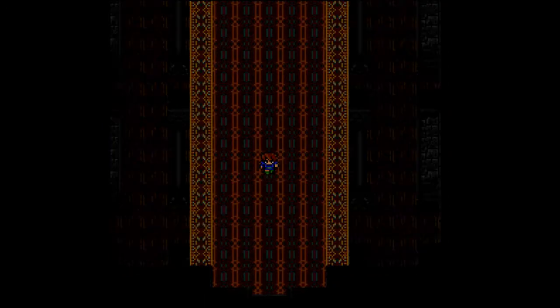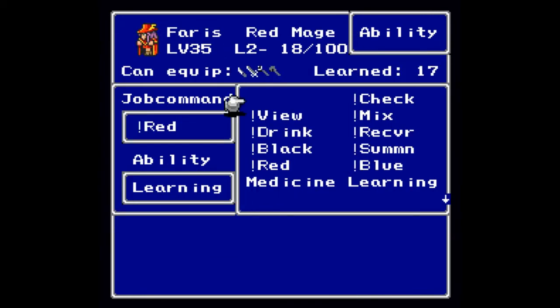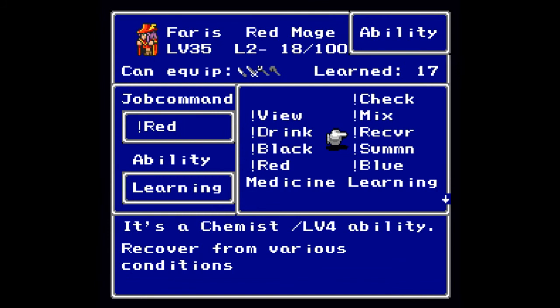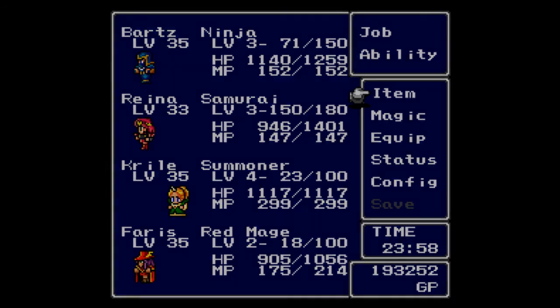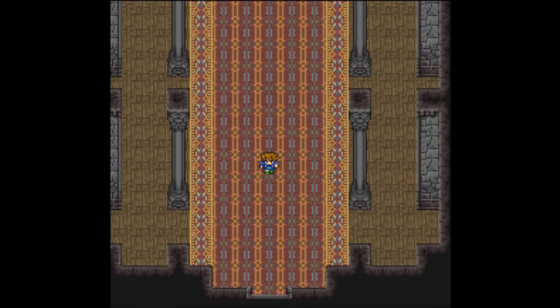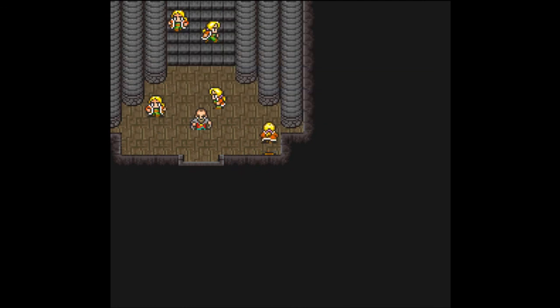Do I get into another fight along the way? Yes I do. There are two enemies here - we've already seen the Shield Dragon, and there it is again. As a result of that battle Ferris got the next job level in Chemist, so we can now bring Recover forward - basically casting Esuna on the entire party at once for no MP, a very nice ability. Ferris is now going to be a red mage with the Enchanter, since red mages can't use Excalibur even though I'd argue they should be able to.